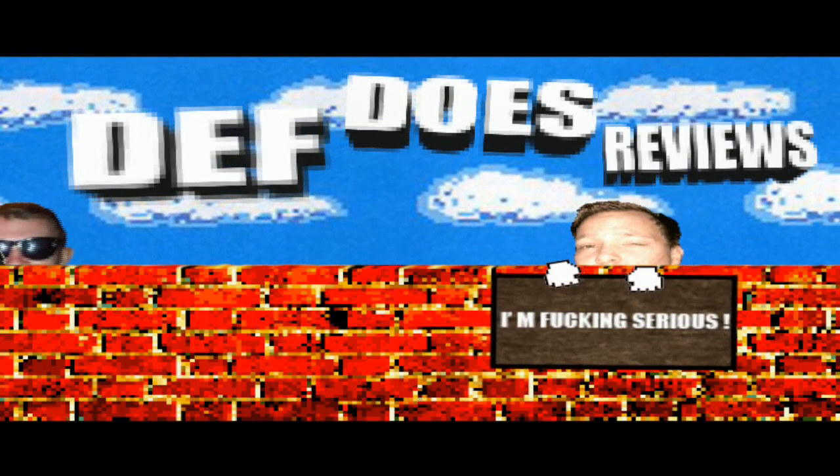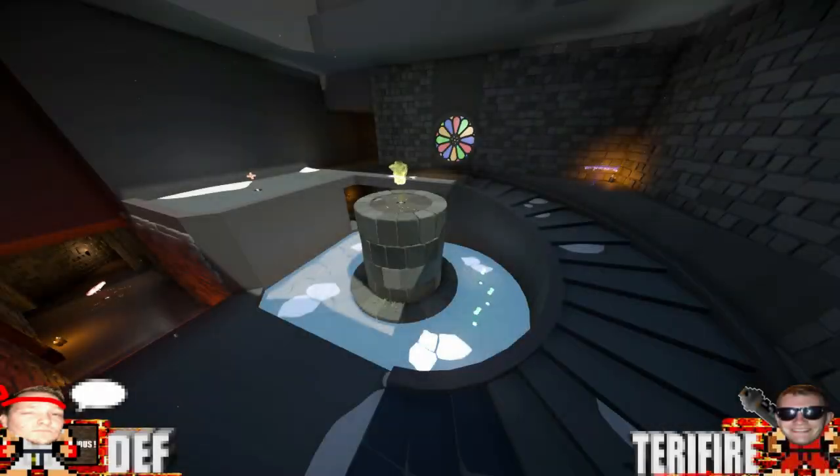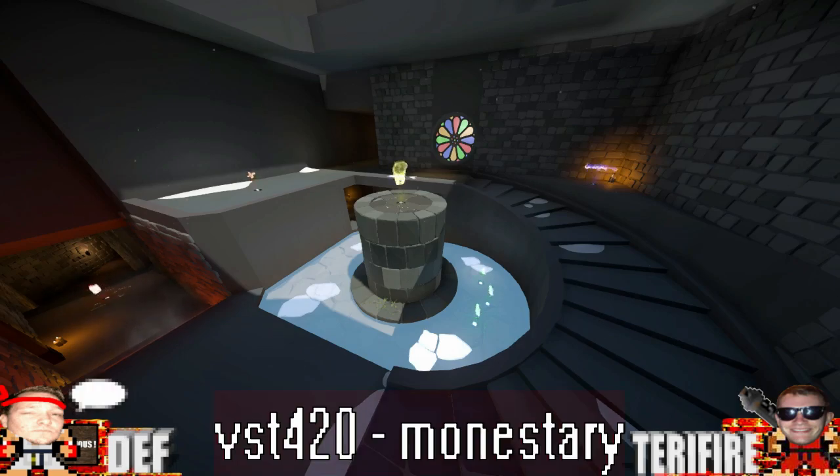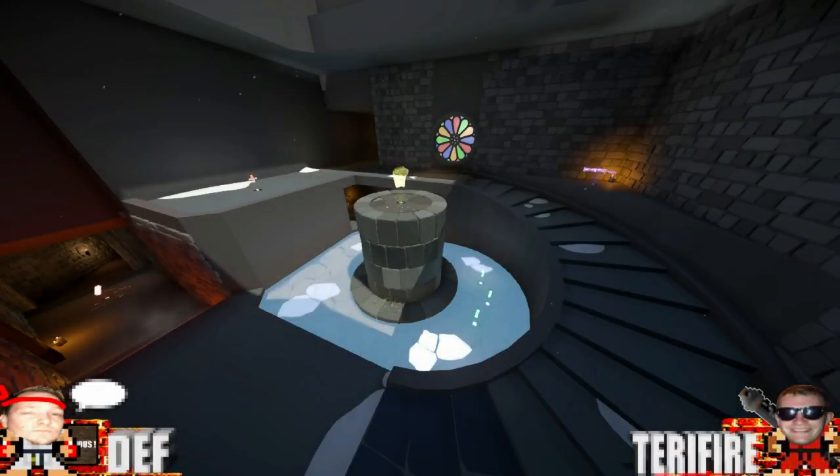DEV DOES REVIEW featuring Terrifier. I am DEV and with me is Terrifier, here to review VST 420 by Vizcurated and Mad Jihad. It is called Monastery and made for Reflex. Reflex is a fast-paced arena FPS with a lot of freedom of movement.